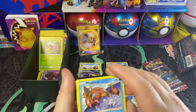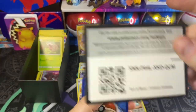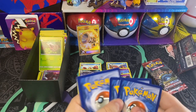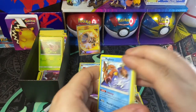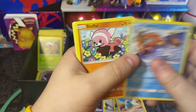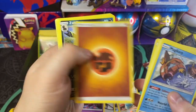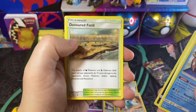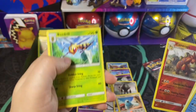I just love the artwork on this Magikarp — it's just so cool. Here's that online code. We got that Magikarp, a Stufful, an Exeggcute, a Jigglypuff, a Mime Jr., Fighting Energy, Zorua, Devoured Field, Palossand, a Camerupt, and then a Beedrill.